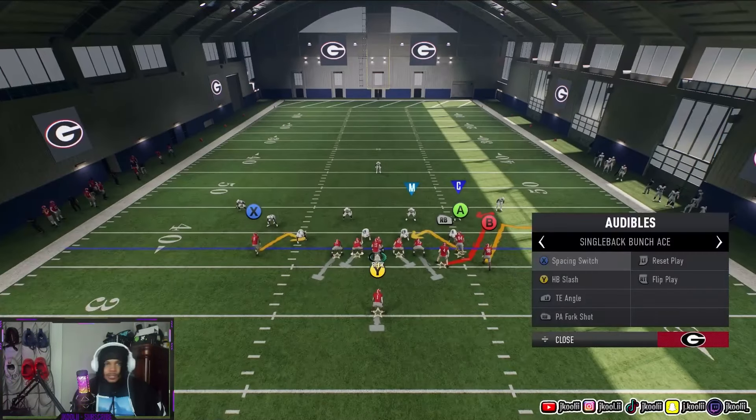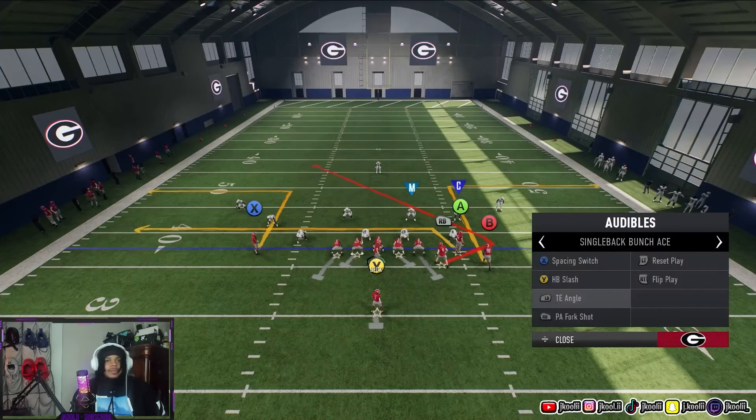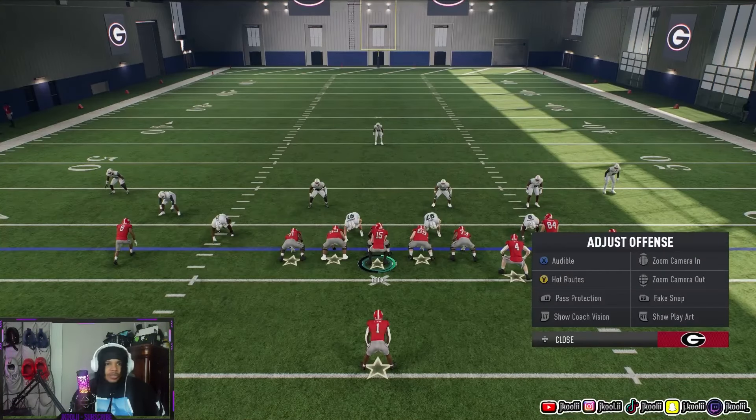For audibles, X is basically to change your play — you have preset plays for your formation. Y is usually your running play, LT is usually a short yardage play, RB is usually a play action play, and X is usually a short route. You have a pretty wide array of options there.